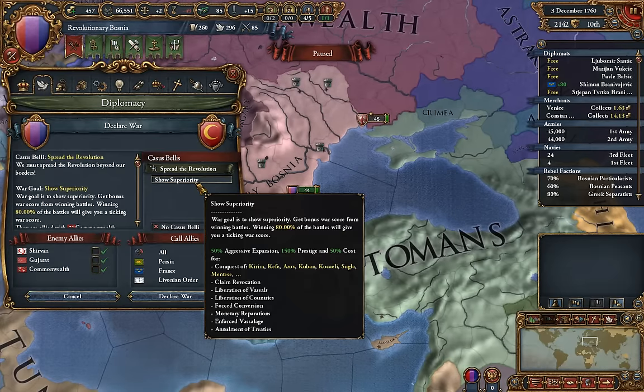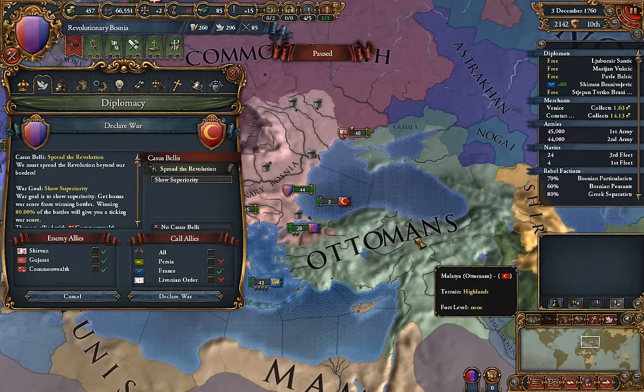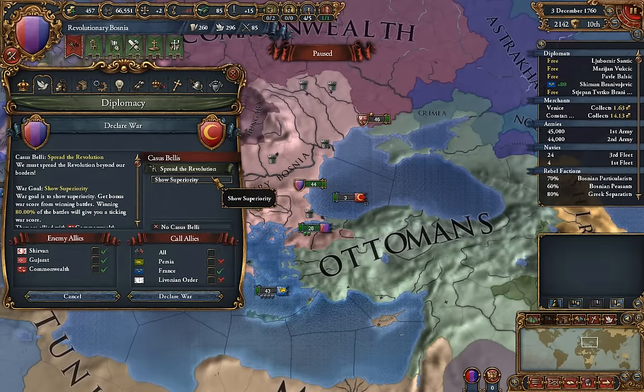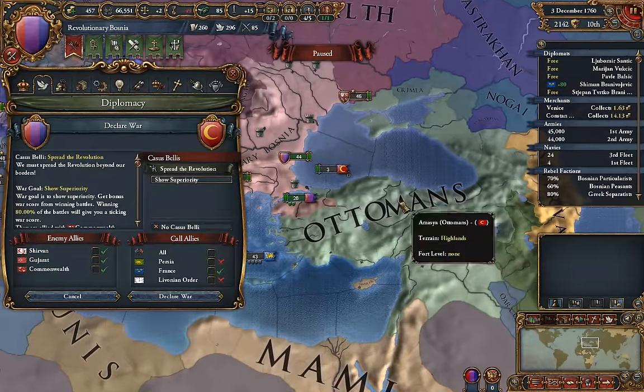Now let's look at the Spread the Revolution casus belli, which doesn't work the same way you probably think it would. You would think there would be an option as part of the war goal to force a country to become revolutionary — that's not exactly how it works. It more or less works like imperialism, except you get a couple of goals for the war that don't apply to a lot of other casus bellis. You get 50% aggressive expansion, 150% prestige, and 50% cost for conquest, claim revocation, liberation of vassals, liberation of countries — those two are really cool for liberating countries and weakening somebody without spending diplo points. Forced conversion, religious conversion, monetary reparations, enforced vassalage, and annulment of treaties are all part of the war goal for this casus belli. So it really is imperialism plus, is what I would call it.